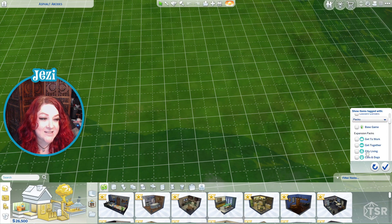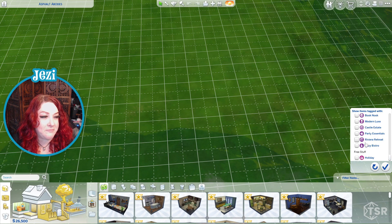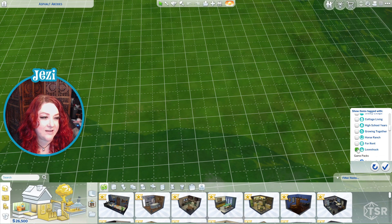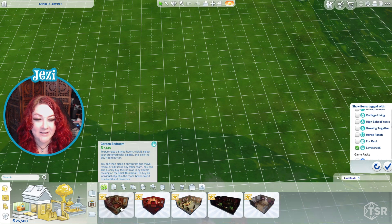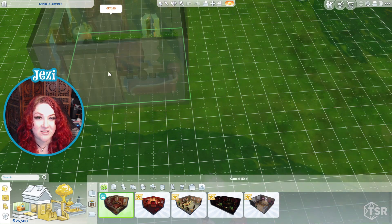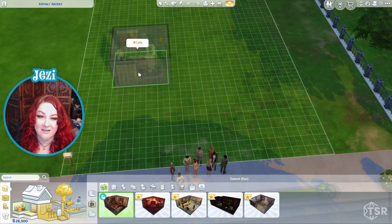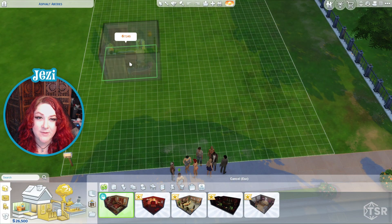So for right now, we're not gonna look at the CC. Expansion pack — I have them all. Let's see what these rooms look like. Do we have enough money? We might have to cheat a little bit, but that's fine. My Sims are a hot mess express right now.